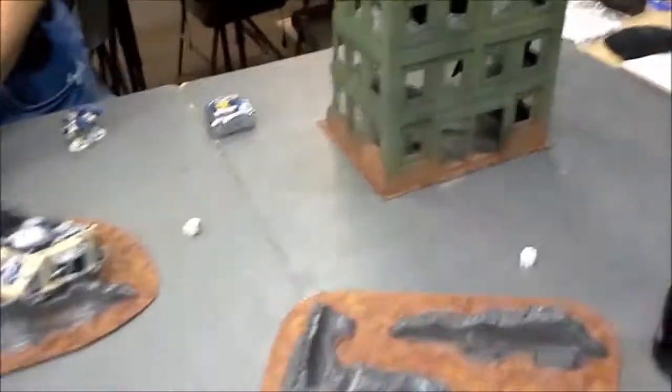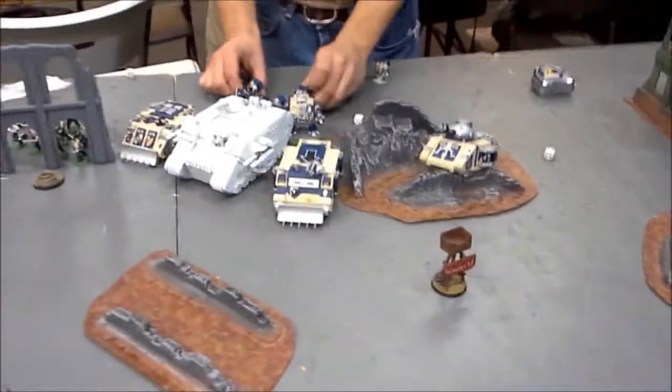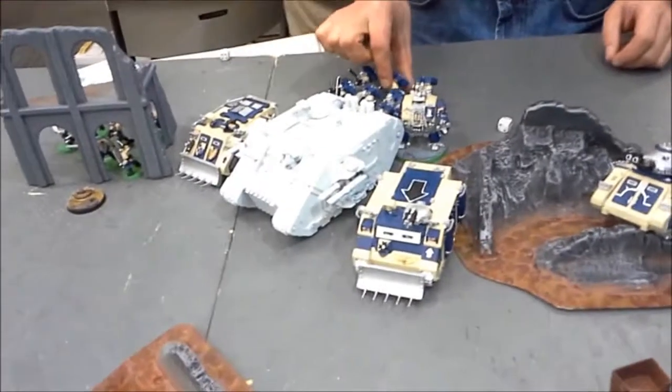Last week of the month, playing Vanguard Strike with the Relic, plus four extra objectives. Each one's worth three, and the Relic can be moved. Playing against Raven Guard.